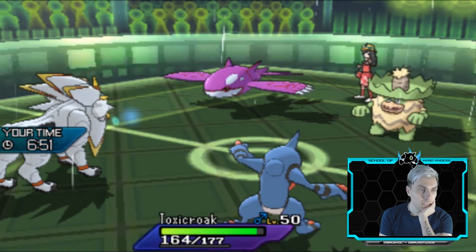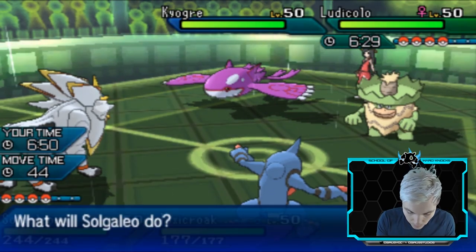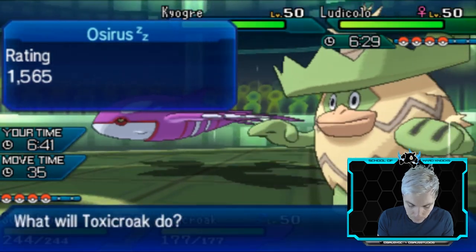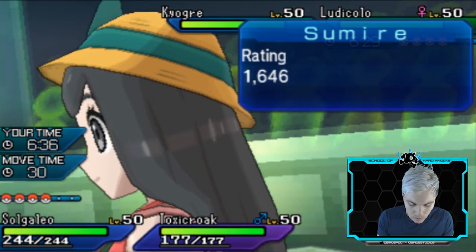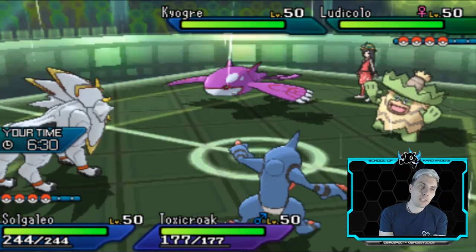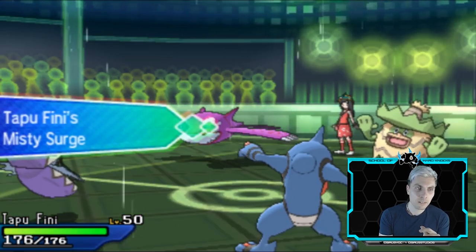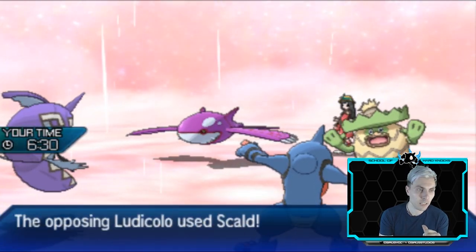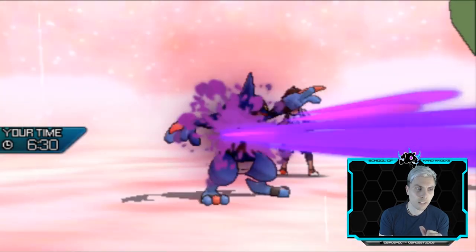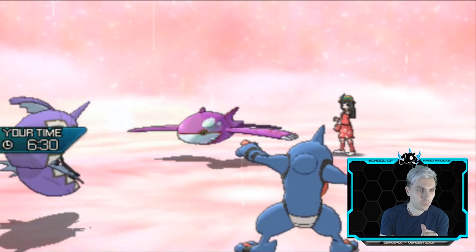We see a fake out into Toxicroak and an Origin Pulse, so next turn I switch in Tapu Fini. I'm a bit hesitant about Poison Jab into Ludicolo in case Dialga comes in to deny the knockout, but Ludicolo stays on the field. We see a Scald into Tapu Fini and then — Kyogre is actually slower than Toxicroak — we get the knockout on Ludicolo with a critical hit.